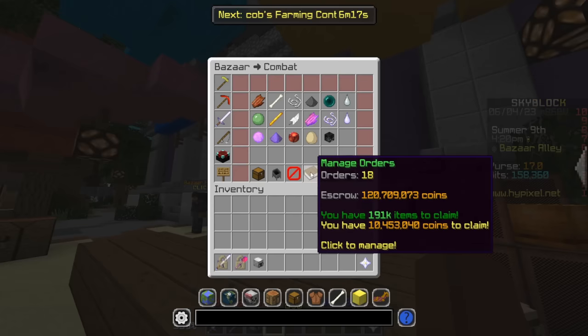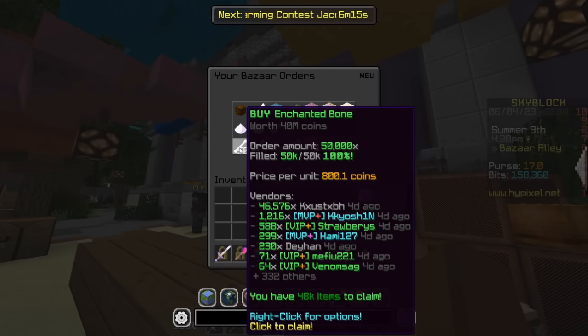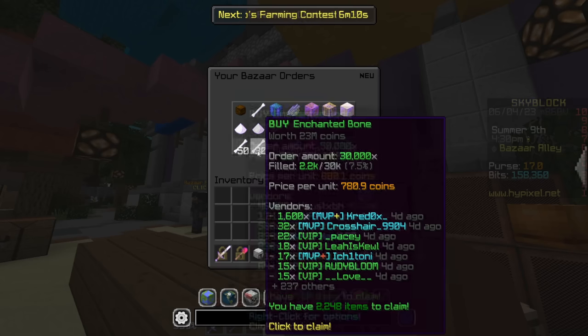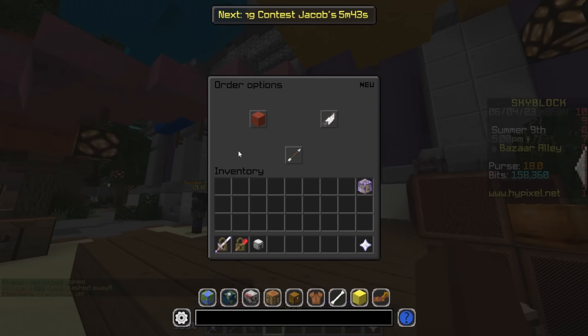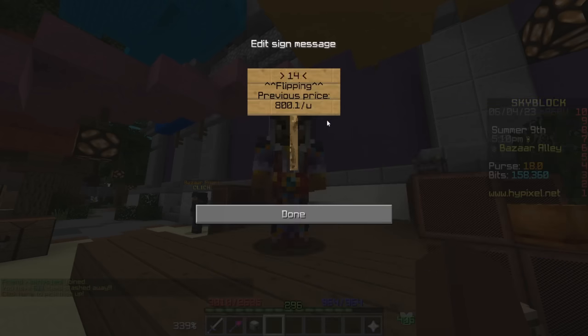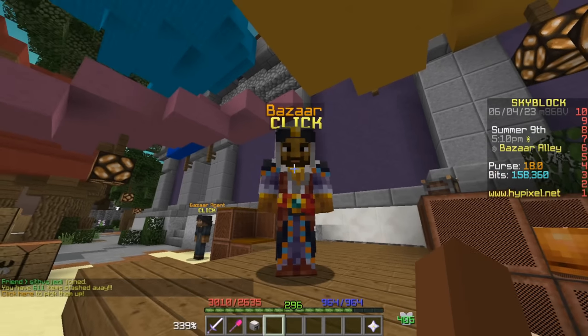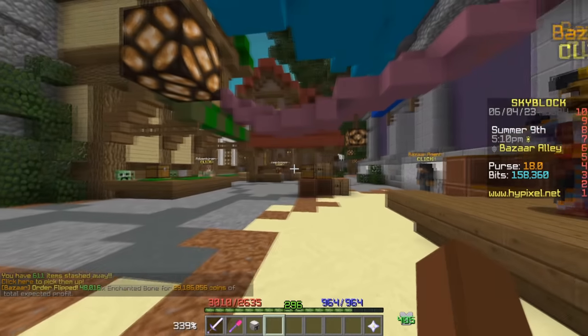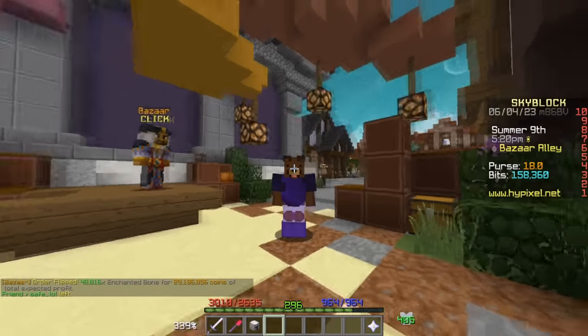The flip I just showed you is something I think would still be good to hold on to, but we bought them at a very cheap price. If we right click here and flip order, I think we can sell it for 1.441 million and this should give us a nice profit of 30 million. We pretty much doubled our money.